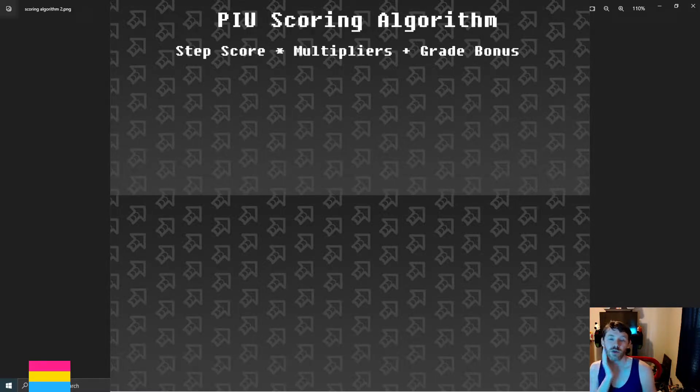The Pump It Up scoring algorithm is going to give you a step score based on the scores of every individual step. It is going to give you some multipliers. Those two are multiplied together, and after that you are given a possible grade bonus. There is some rounding, and that gives you your final score.